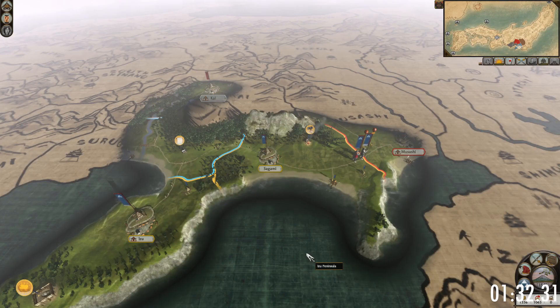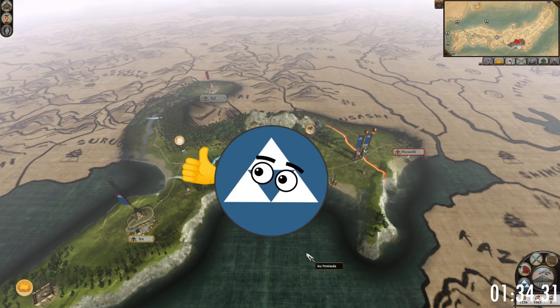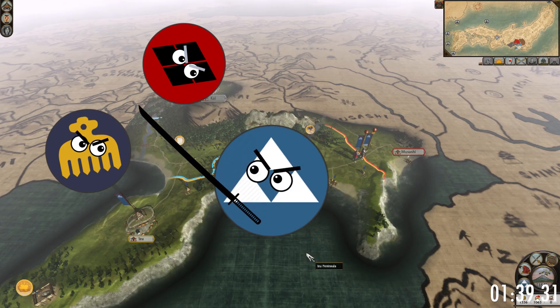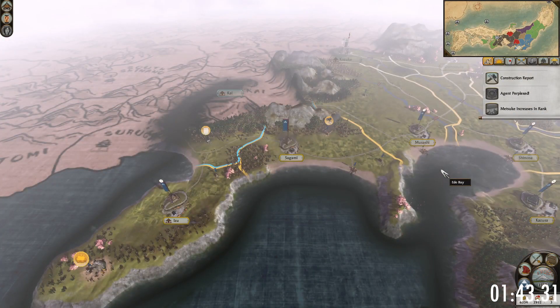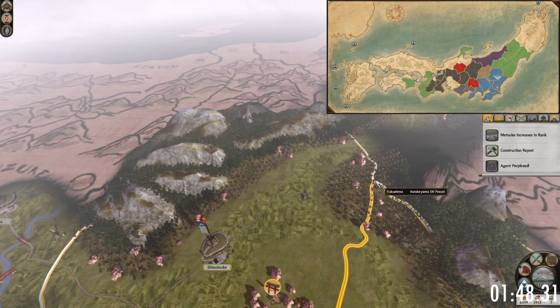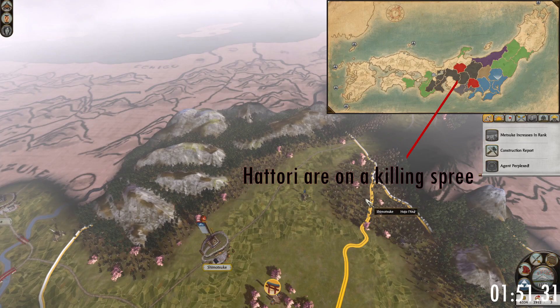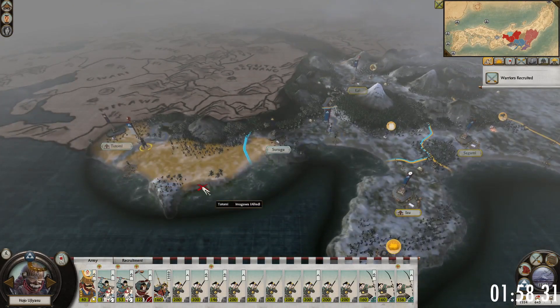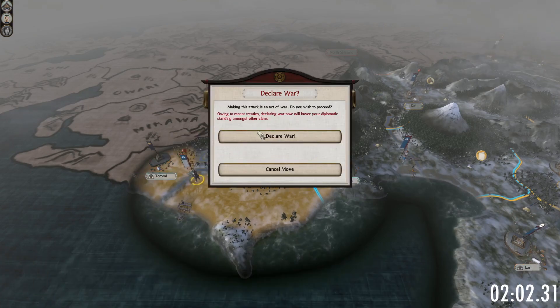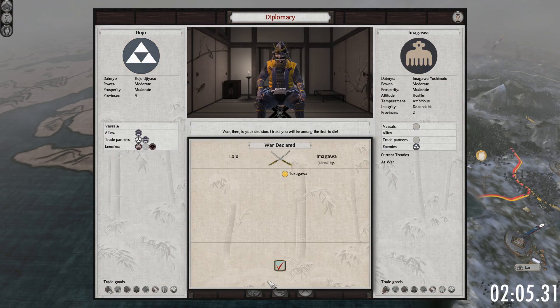Next, there is a small dilemma to ponder. You can either try to stay on good terms with the Takeda and Imagawa and focus on your expansion towards the east, or you might try to attack the Takeda and Imagawa clans. The first option will give you some buffer zones on your western borders against western clans looking to expand. The danger here is that allying with the Takeda or Imagawa might drag you into a war they lose, and you end up being sandwiched between their conqueror and the clans you're trying to conquer yourself. The option to attack the Takeda and Imagawa might seem a little bit crazy, but the Kai province to the north and the Tsuruga province to the west are both excellent provinces to acquire early on.